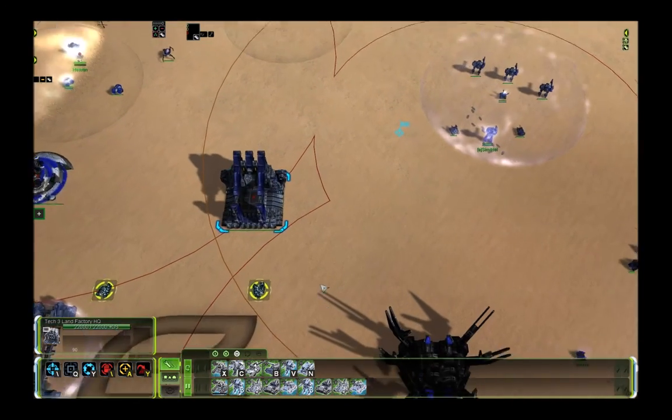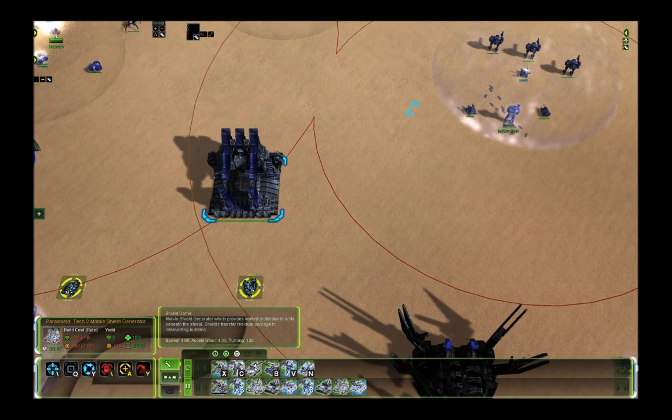This is how it looks when you queue it up: three Percivals, one Shield, one Skyboxer, one Sparky on infinite, and an Engineer first. This Engineer builds the T3 power.